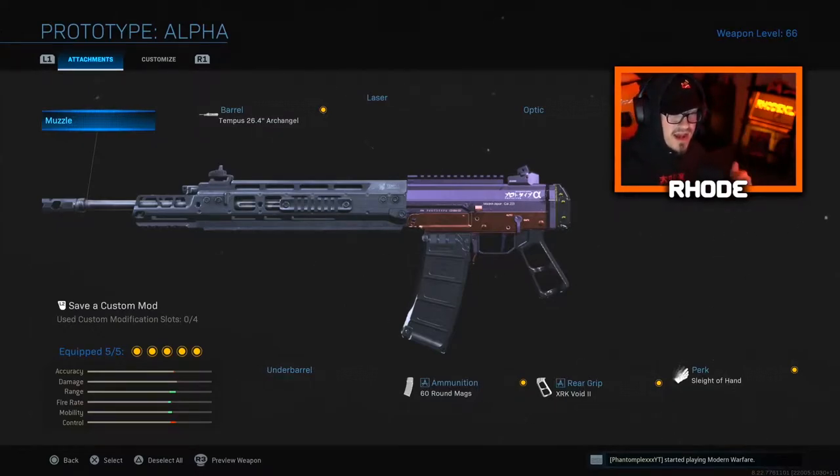No stock. 60 round max. XRK Void 2 rear grip for faster ADS speed. And Sleight of Hand. Try this setup out. Like I said, we end up dropping a nuke on Shoot House. This is the nerfed Growl in Modern Warfare — I'll catch you guys in the gameplay. Peace.